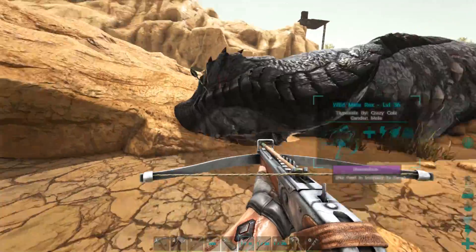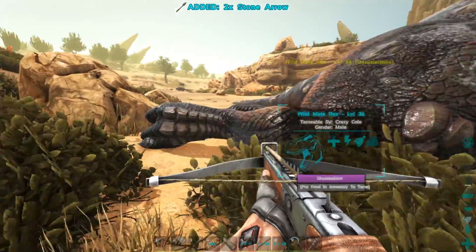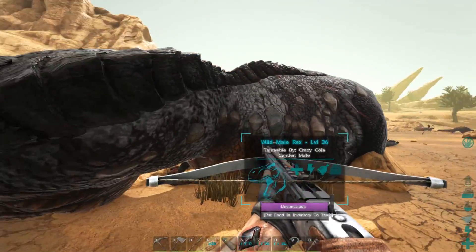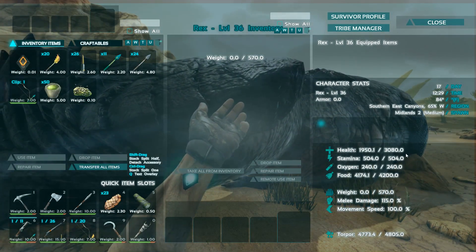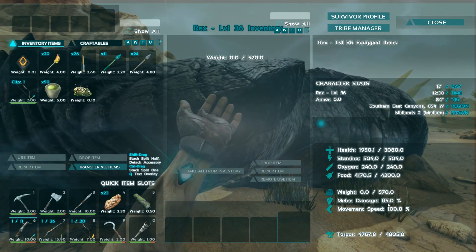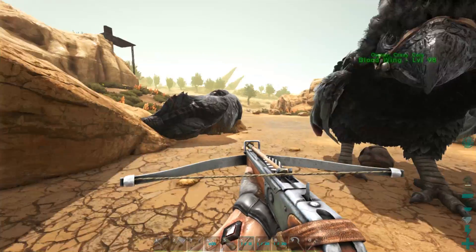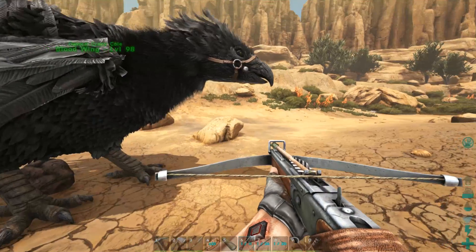Let's see if I can retrieve just a couple of arrows — maybe a few of them. It's not that hard to get trank arrows anyway. He's got 3,080 health, 504 stamina, 570 weight, 115 melee. We're going to let him get really hungry because meat spoils so quickly. Going to go home and get some preserving salt.